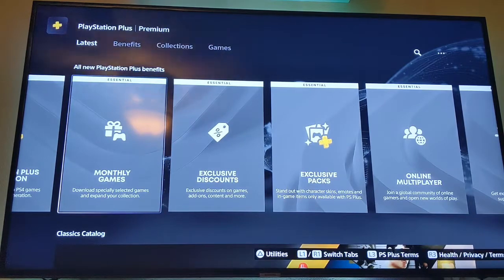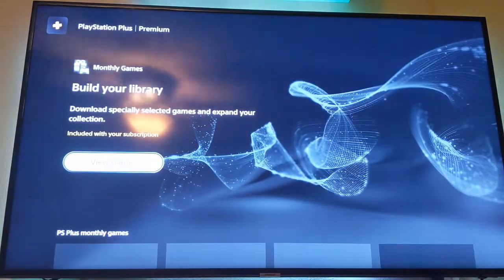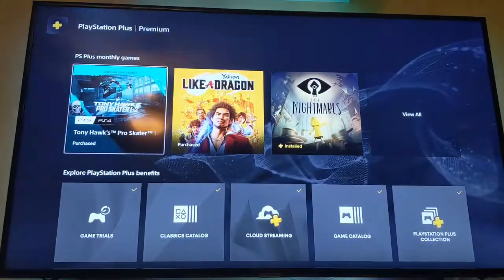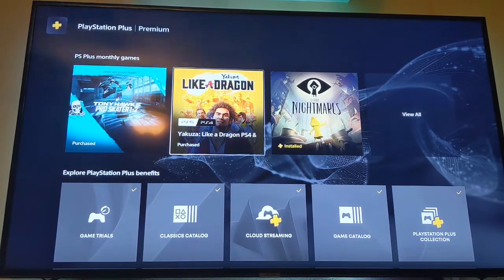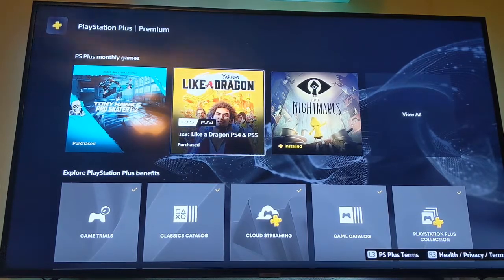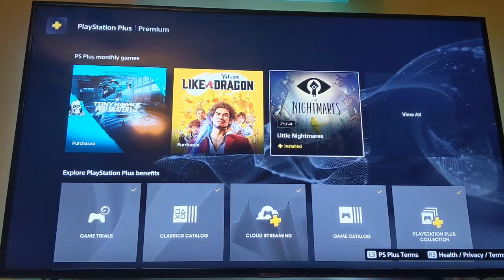Here are your monthly games — this is what you get even on basic PlayStation Plus. This month you get Tony Hawk's Pro Skater 1 and 2 — I've downloaded them, they're fun but very challenging to do all the stunts. Yakuza: Like a Dragon — I'm not big into Yakuza games but I'm going to try to get into it, I might even stream that one day. And Little Nightmares, which is a platform adventure game — it's fun.